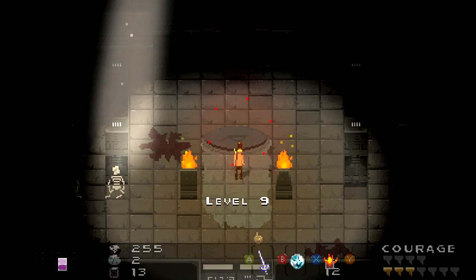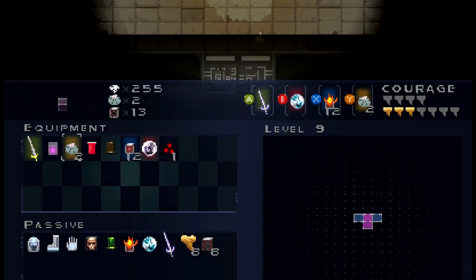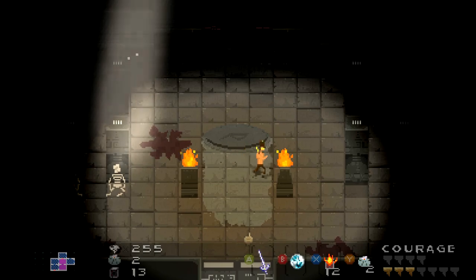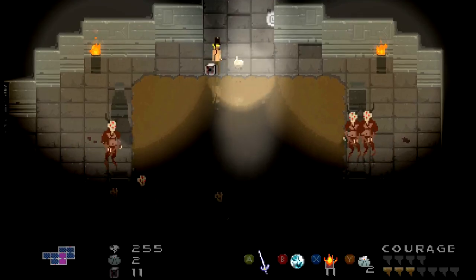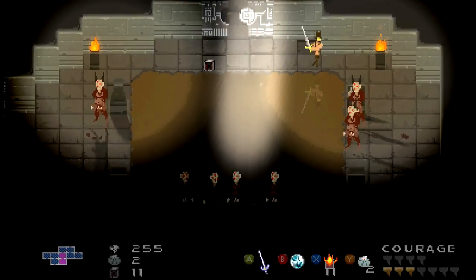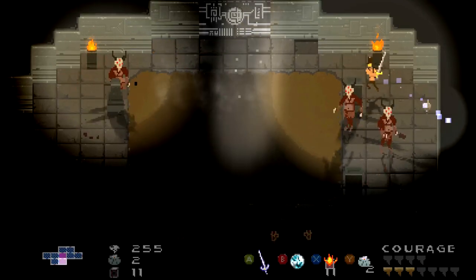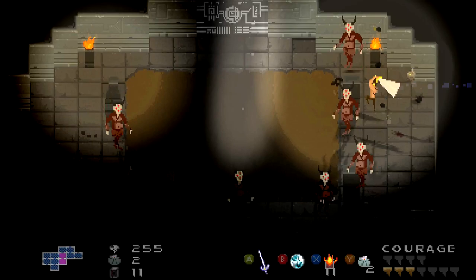Let's use it. Nice. And we'll move the medicine here. Alright, so it's mapping it out as we go. Very good. Let's just start exploring, shall we? Oh no, I didn't mean to do that. Oh, the fire is nice though, man. The fire is nice, and it's gonna be very helpful on bosses.